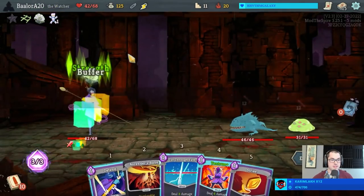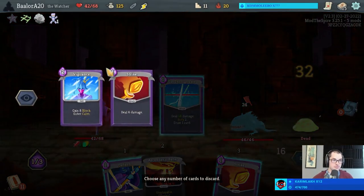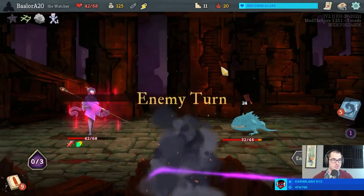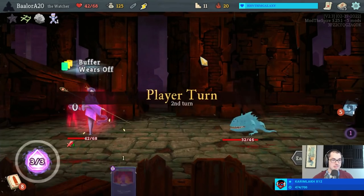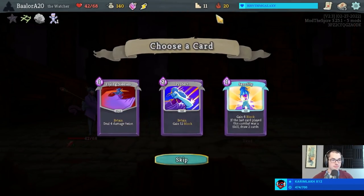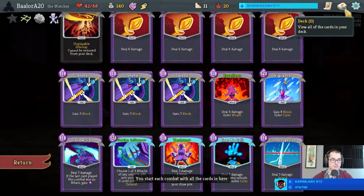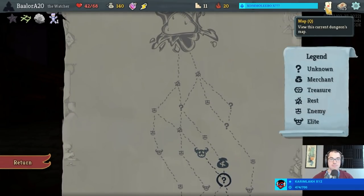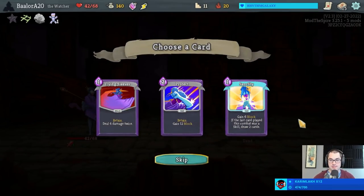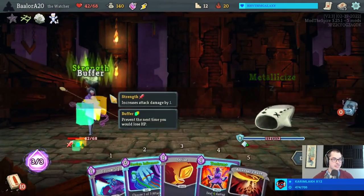We will fight these nerds. Who needs to leave Wrath when you have a Fossilized Helix? Not me. These are all decent cards. I could maybe take a Sanctity, but it feels pretty unnecessary. Oh, missed Hand of Greed - you're right! Dang it! How could I have been so foolish?